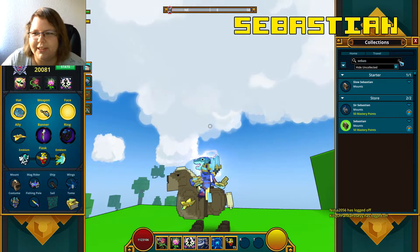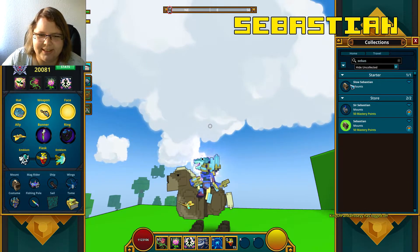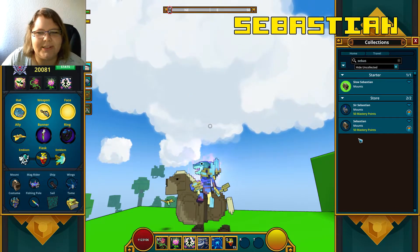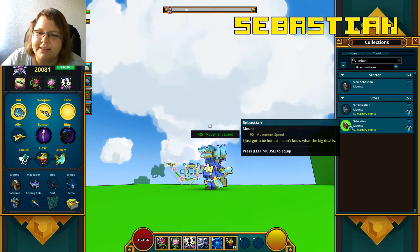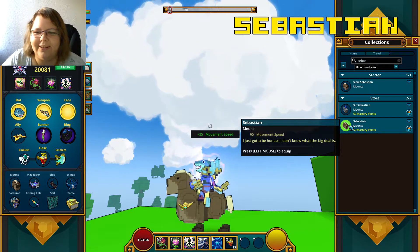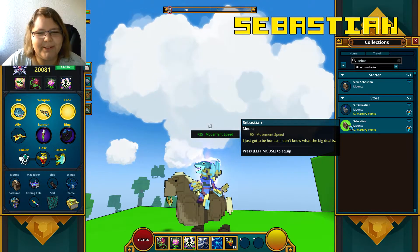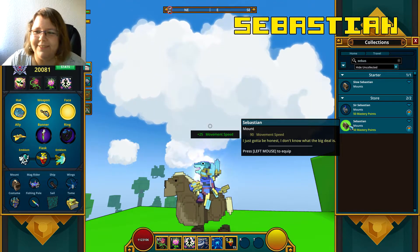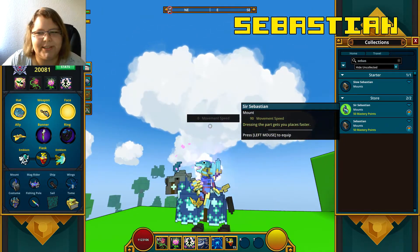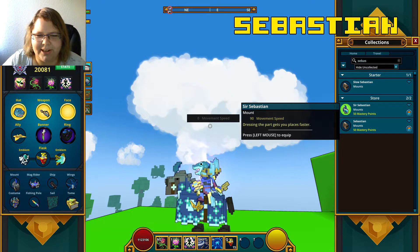As you can see under Sebastian, we have 2 of them - the starter mount, which looks the same as the normal starter Sebastian. And as it says in the description, I just got to be honest, I don't know what the big deal is. Same about me. Maybe it was meant for throwing, but it's very strange. And we have a third Sebastian too - a very special Sebastian for a very special snowflake, goes very well with my shark though.